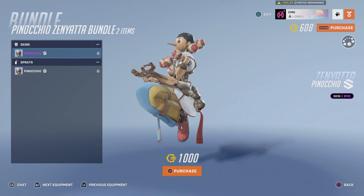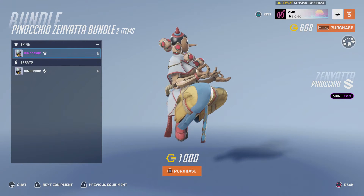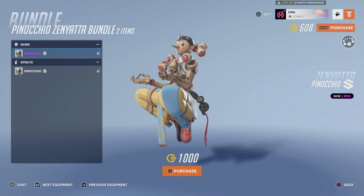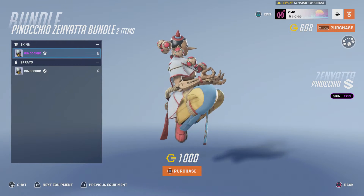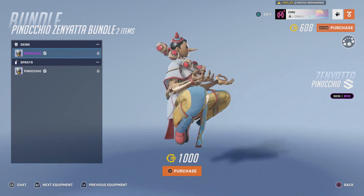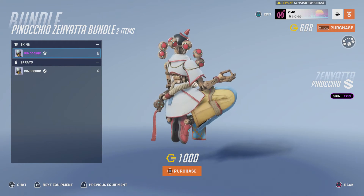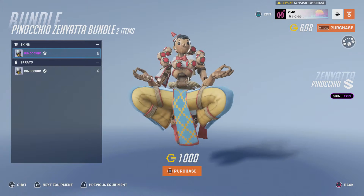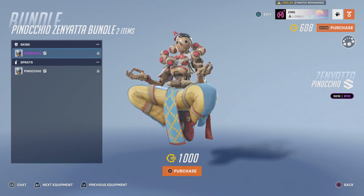It's a nice skin. I do like it — it's a nice little wooden finish. Of course it's Pinocchio, so if he lies his nose grows longer — you know the story. He's got a nice little tie, a nice little shirt, some yellow pants. Very nice looking skin. There's also what looks like some kind of shirt or waistcoat thing going on. Definitely like this. If you're a big fan of Pinocchio and Zenyatta then you're in luck because you can buy the skin right now.